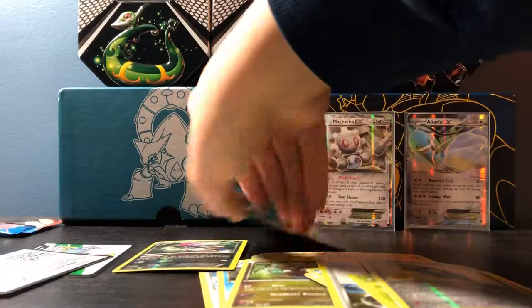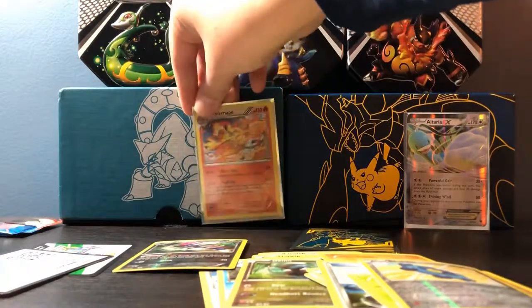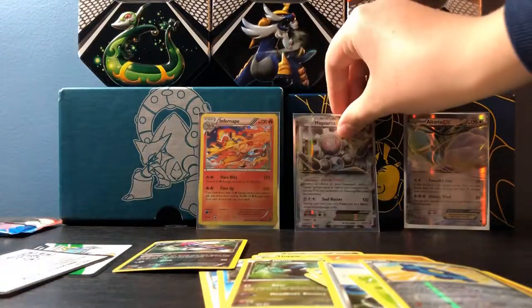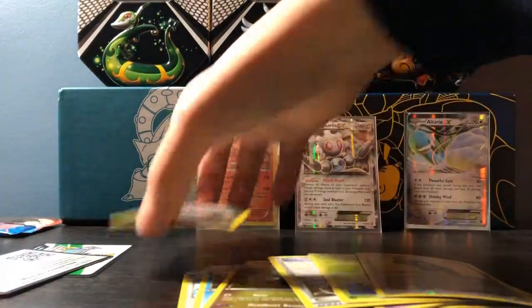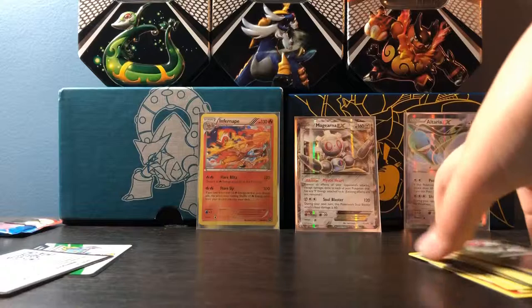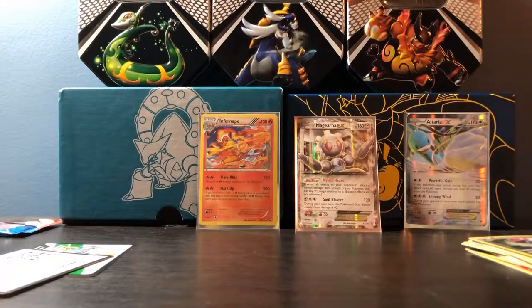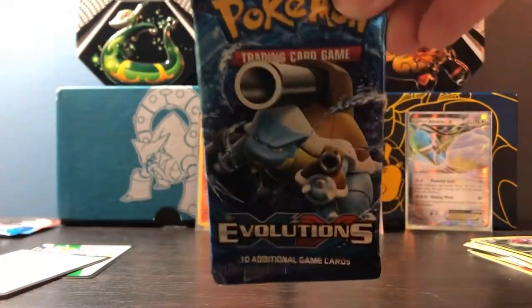Next to my gear — I just realized Infernape fell over, now my Gothia fell over too. Those cards from Fates Collide were bent as well. I'm not sure what's going on with these, but Evolutions is next.